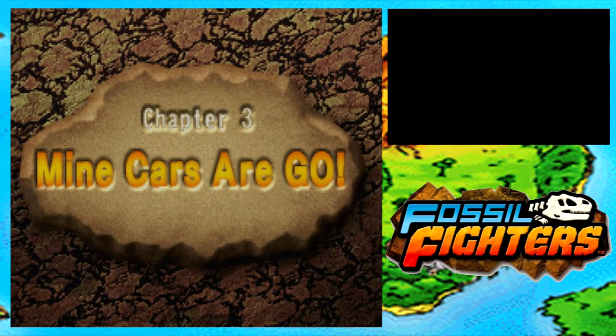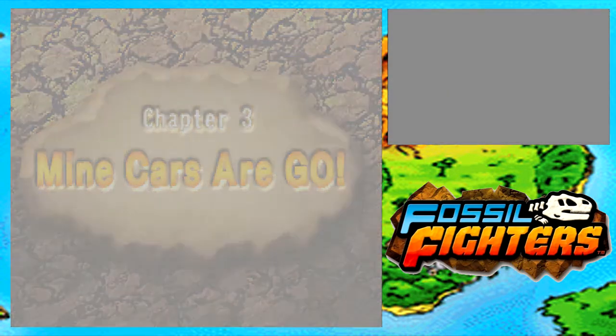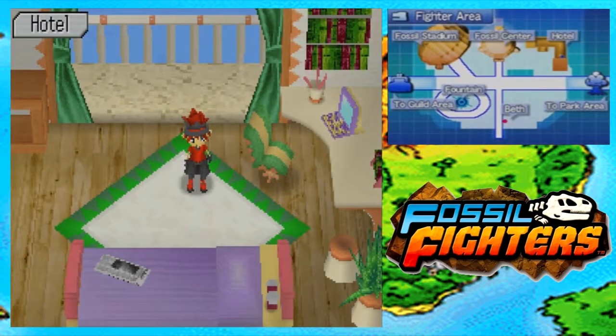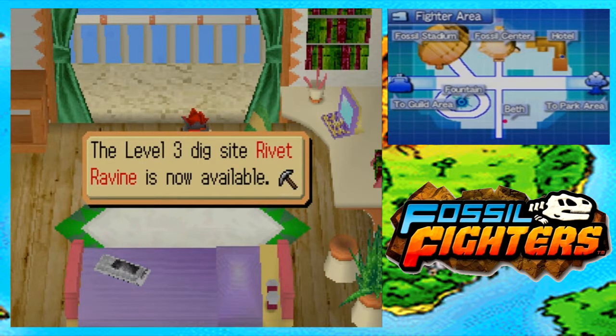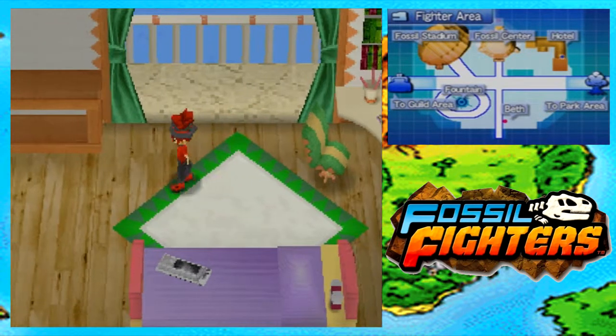Chapter 3: Minecart or Go! Hello guys and welcome back to Fossil Fighters. Last episode we completed Chapter 2. I beat myself another level battle to become a level 3 fighter. Level 3 dig site, River Vermeen, is now available.